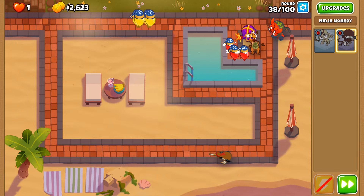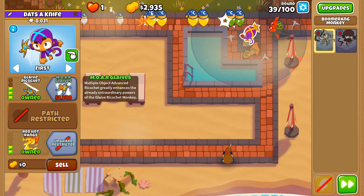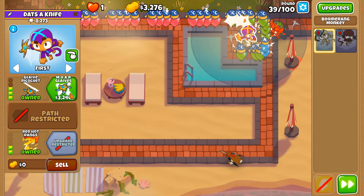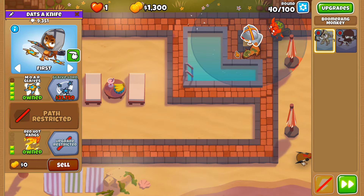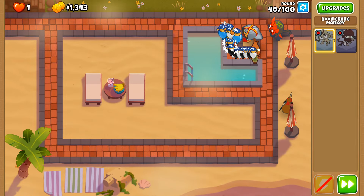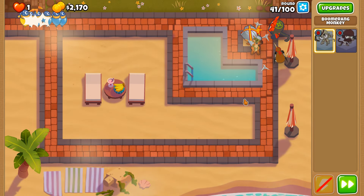Round 38 going very well—just some ceramic stuff to finish up. Round 39 we should have more glaives for round 40, but it's mainly the sticky bomb which we desperately needed for that first MOAB, then the second one. Round 40: sticky bomb is going off and we have cleared those up with no issues whatsoever.